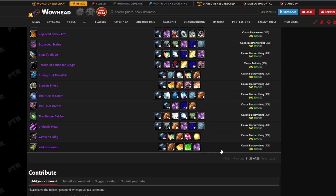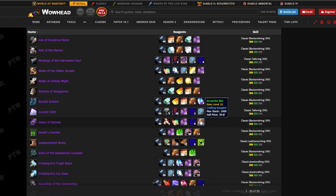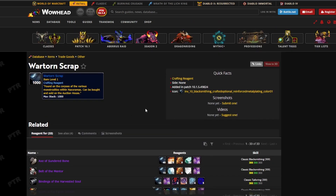The main items are: Essence of Undeath, Dark Runes, Pristine Black Diamonds, Righteous Orbs, Felcloth, Ghost Dye, Arcanite bars — stock up on those — and Golden Pearl too. So that's the first one I wanted to talk about: the Wartorn Scraps.